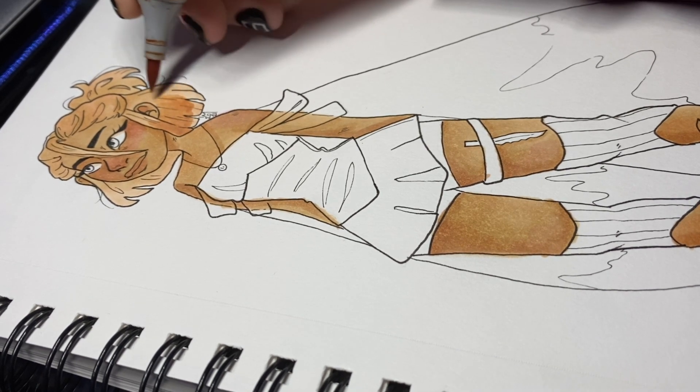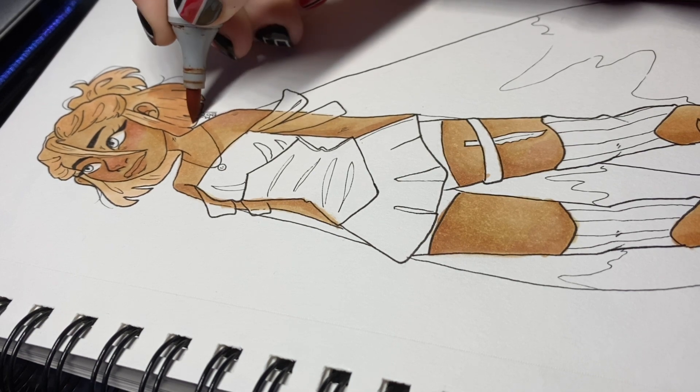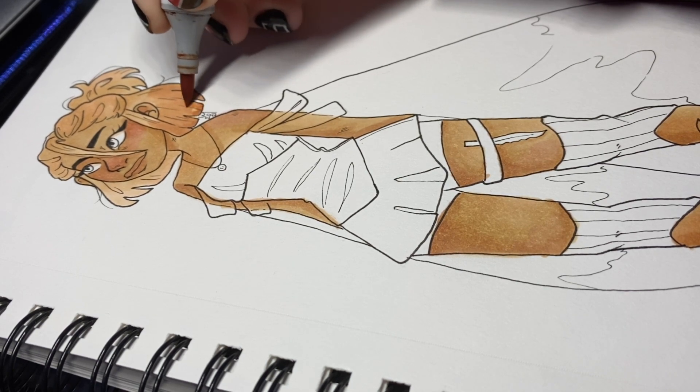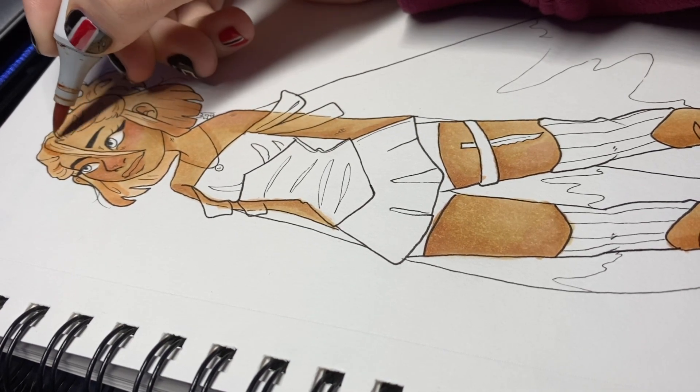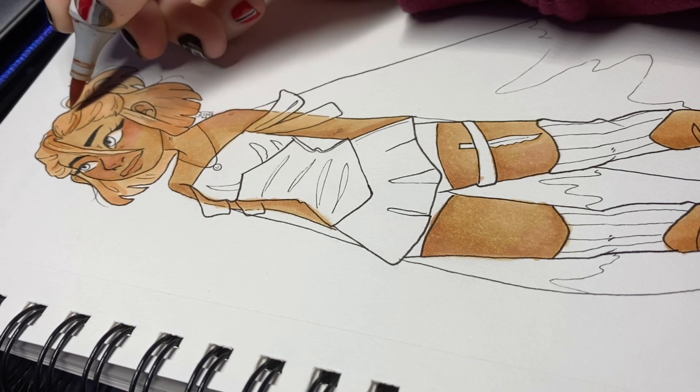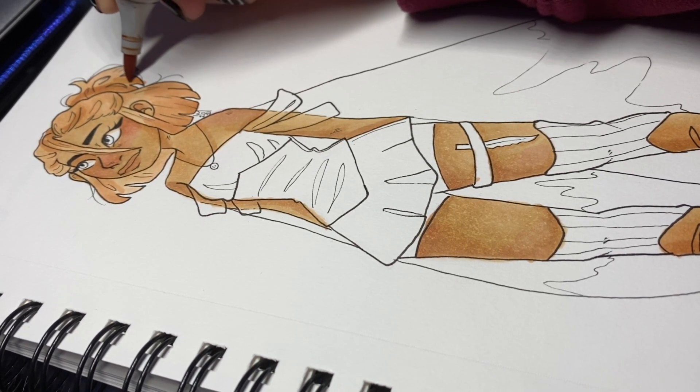You will see later on that one of my markers is literally so dry it's crusty and gross. You'll see that when I get onto her corset — I think I do her hair and then her clothes and then her corset. It's really disgusting. I have a lot of markers, but I feel like I just don't have enough to complete what I want for the color schemes of my characters.